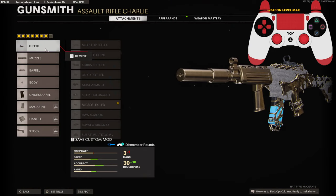This is the rest of my class setup. It's probably the most OP attachments you can have on the Krig, and overall the Krig is already a good gun — like even without all these attachments. But let me know what you think about this class setup in the comments. I hope you guys enjoy the video and I'll see you in the next one.